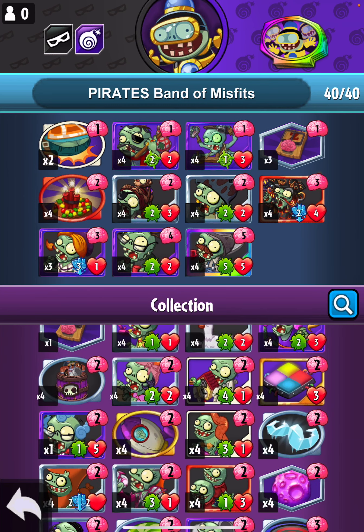Mixed Up Gravedigger is a five-cost five-five, and for what it does it's actually too much. This card is probably the best legendary. This deck is really good because it's good tempo and aggro. We have Exploding Fruitcake and just ways to stop them from playing plants. Pogo Bouncer mixed with Mixed Up Gravedigger is stupidly powerful — they just can't play anything. If there's one weakness to this deck it would be graveyard removal, and you don't see that often.